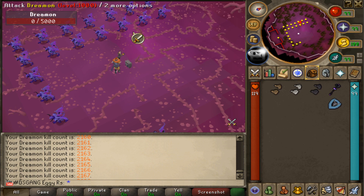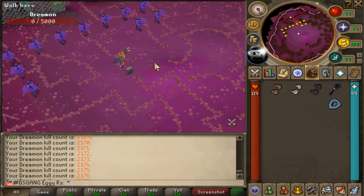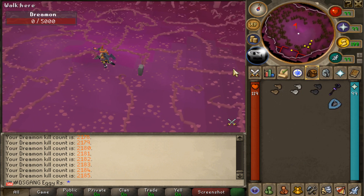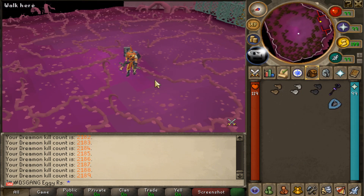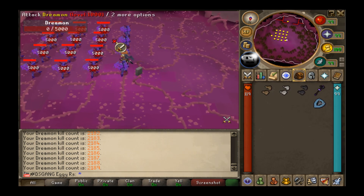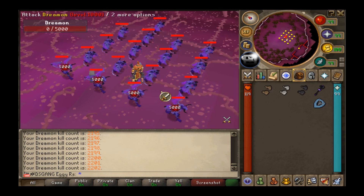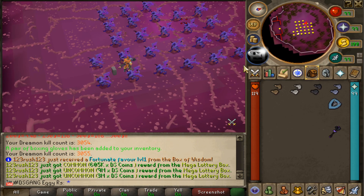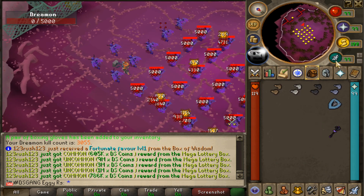Just grabbed the Black boxing gloves. Tons of tiers to go, sitting at 2,200 kill count. Thank god the actual multi-combat instance is a thing, because I would not do this without it. 3,000 KC — just got the Mithril ones. Thankfully, things are speeding up a little bit.